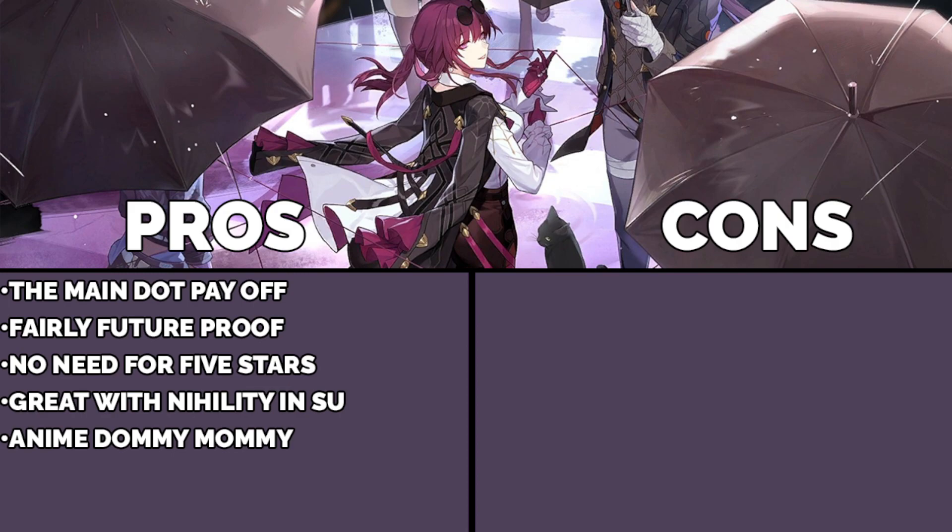Good pros — the main pro being she's the main DOT payoff, fairly future proof, and relatively free-to-play in that she doesn't need that many five stars. Now what about her cons? All characters have weaknesses. Kafka's cons — honestly not that many, but there are a few I should mention. First up: needs setup. What I mean is it's not a set-it-and-forget-it character. You need to set up your team with her — think about how you're going to get the DOTs on the enemies and when to use her skill. I am overstating how complex this is — it's not that complex. You're just going to have your Sampo press his skill button, throw his daggers, put Windshear on stuff, and then press Kafka's skill.